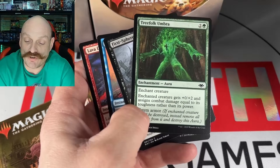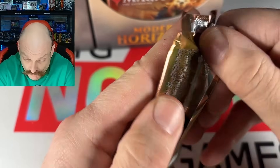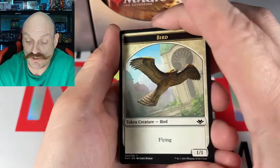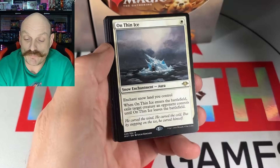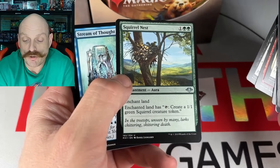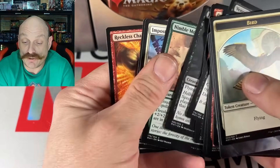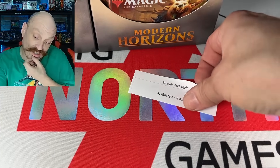Lavadour. Tree Folk Umbra — it's going to Lord of the Rings. Is that your commander? Nope. Bear Umbra is my commander. That's the good Umbra. I found that out yesterday. Snow-Covered Swamp. On Thin Ice — you are Modern Horizons 1. Foil Squirrel Nest! Such a good hit. Although I do really like the new Squirrel Nest from the Fallout decks — the Sick Squirrel Nest.